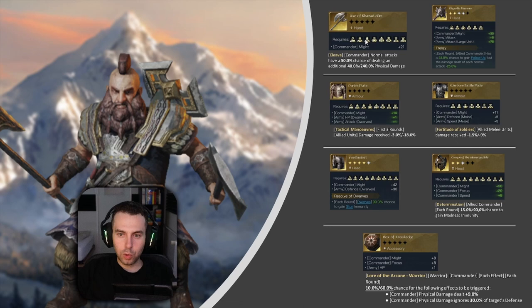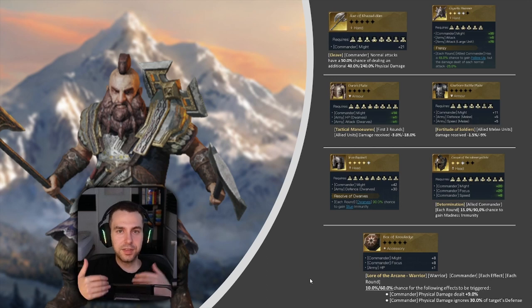On the left side, I'd use Dwalin with dwarves — a single stack of Guardians or Iron Warriors. In that case, equip the Axe of Khazad-dum with Cleave for good overall stats, or Duran's Blade which boosts dwarves and might. Tactical Maneuvers helps keep tanky units alive longer, and the Iron Bassinet with stun immunity ensures every round you get damage value out of your Guardians. This is the most viable gear for a dwarf comp.